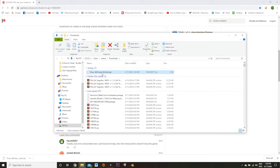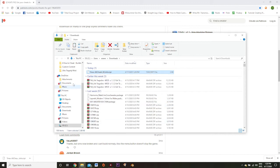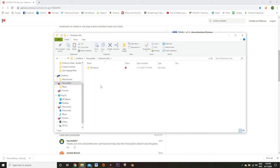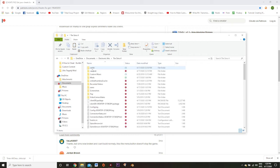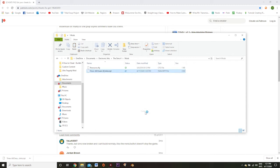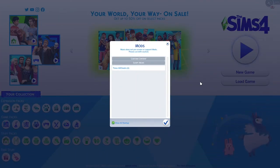Then I'm going to click the little arrow and select 'Show in Folder'. From here I'm going to right-click and choose Copy, then go into My Documents, choose Electronic Arts → The Sims 4 → Mods, right-click in the folder, select Paste, and boom — it was just that easy to install the mod into the game.